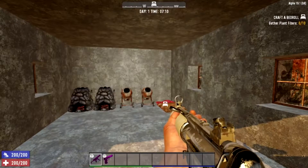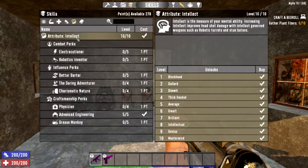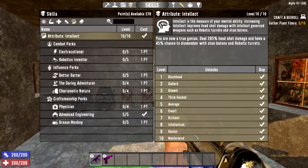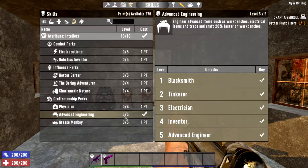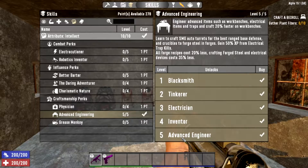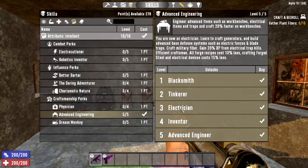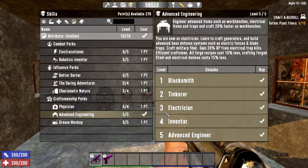The perk tree that determines the electrical content is Intelligence. I've maxed out intellect to level 10 and got Advanced Engineering up to level 5. At level 5 you can craft SMG auto turrets and crucibles, and you get 50% more XP from electrical trap kills. Level 3 is where you actually learn to craft generators, electric fences, and blade traps — that's where the main portion of all the electrics is.